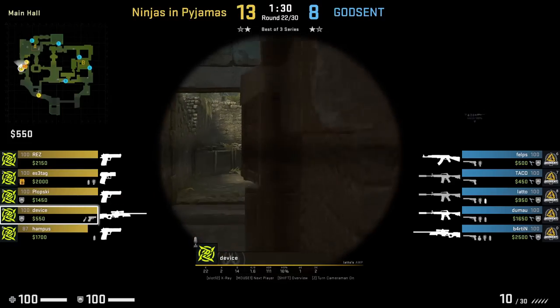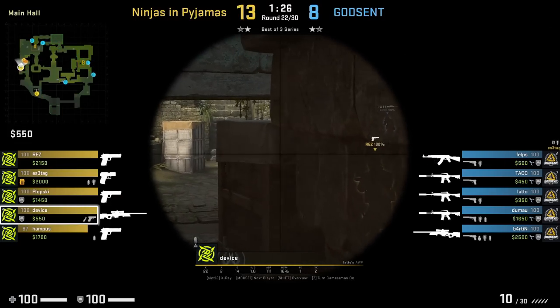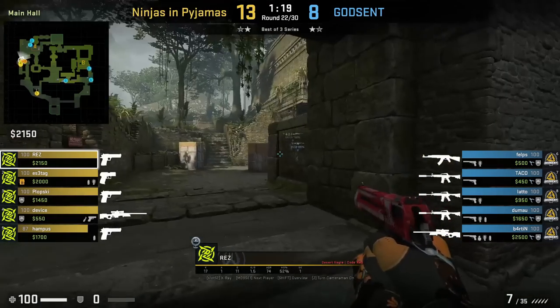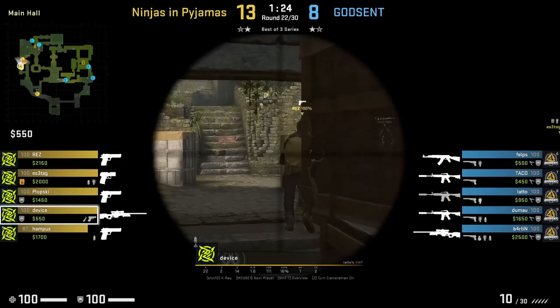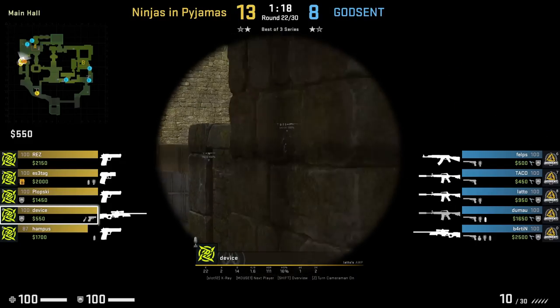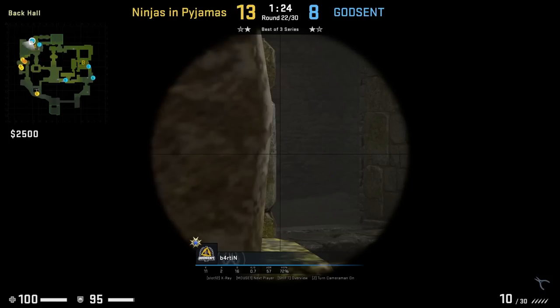NiP uses a boost at A main to first spot if anyone is actively peeking from the boxes — Device doesn't see anyone. This allows Rez to come out where he jump spots temple and sees Barton, relaying this info to his team. Then NiP uses a second boost to peek temple and Device kills him. From Barton's POV he is double zoomed on A main and won't be able to spot either boost, and gets killed.